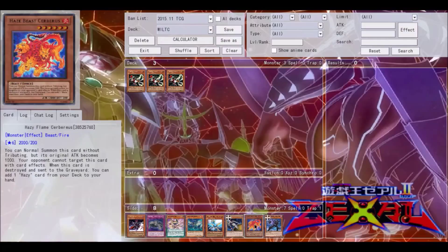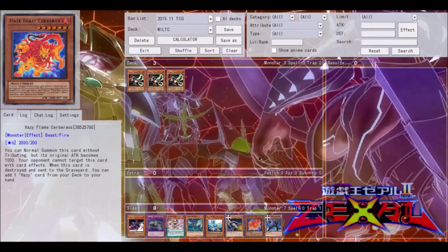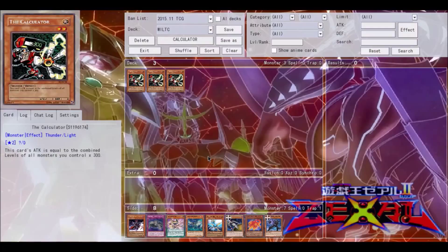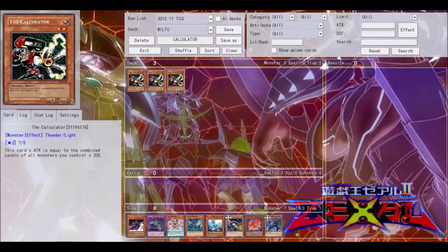Hazy Flames are a rank six deck — I've done a deck profile on them. It's very easy to spam the field with level six monsters, and most of them are at least 1900 attack. With a few of them out through Peryton, The Calculator becomes very dangerous. Three level six monsters with roughly 2000 attack each, plus The Calculator, gives you 20 levels total — that's up to 6000 attack.